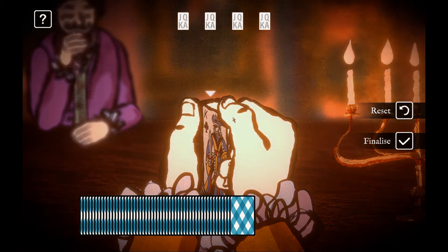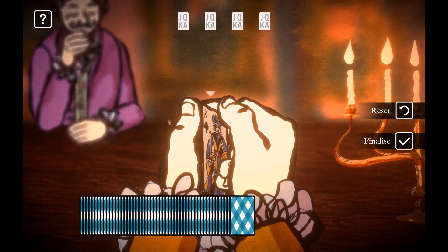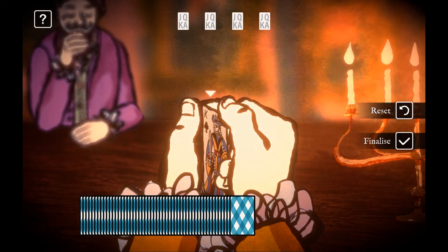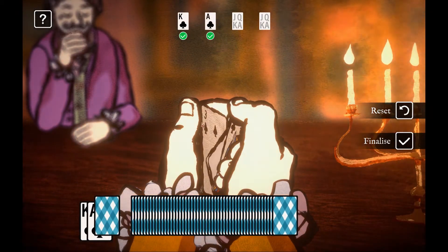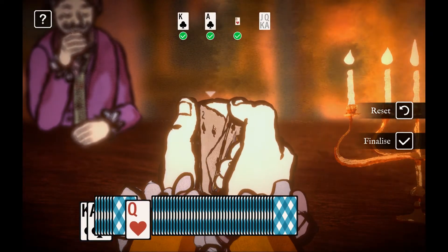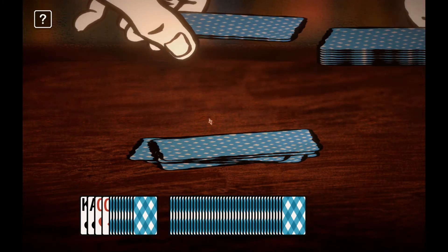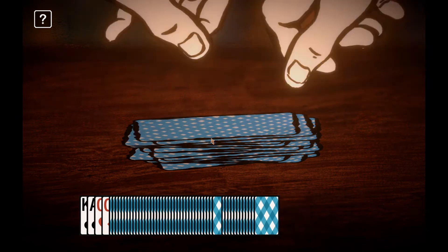A complication here is that we can only move through the deck in one direction — from the end to the start — and we can't go back. So we're just going to click on the high value cards as we find them: click on the king, click on the ace, scroll a bit — went past a couple there — got the queen and another queen. This is happening automatically, we don't need to worry about this part of the technique.